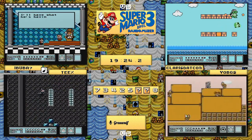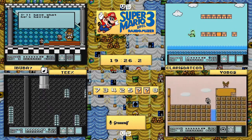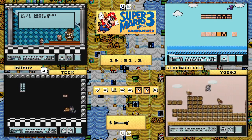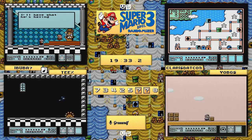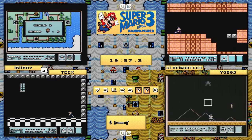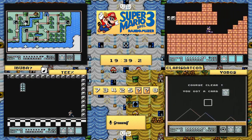Teeks will be finishing 7f1 here in just moments as he gets to Boom Boom at a very quick pace. Meanwhile yo_bgs is just trying to get through 2-5 without a death, and will be through there as well.